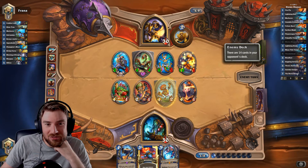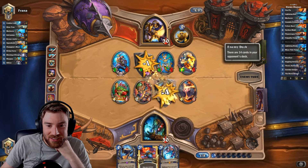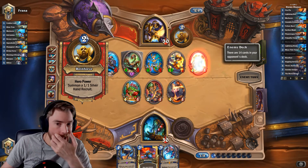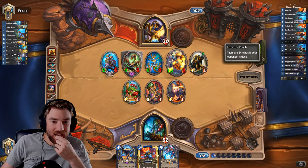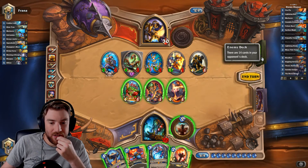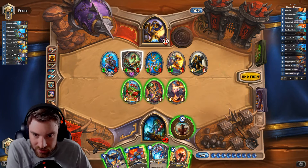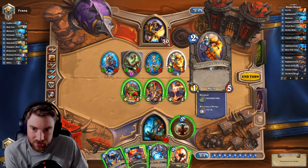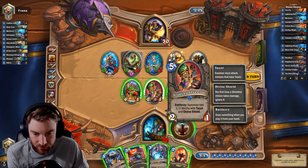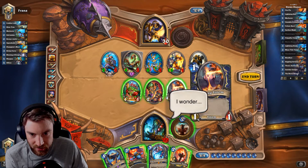I wish I had Devolve — obviously that's rotated out now. I wish I had to go face. So now I have to go Electra plus Bloodlust... that's pretty good. So that's eight — that's all we can do. So if I went Electra, Bloodlust, we'll have a seven attack. We can trade into these three minions — that gives us a chance.